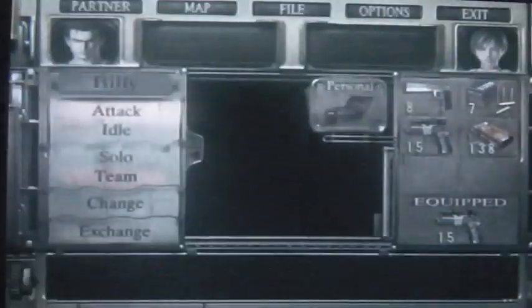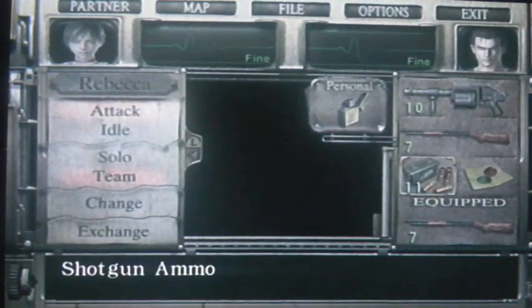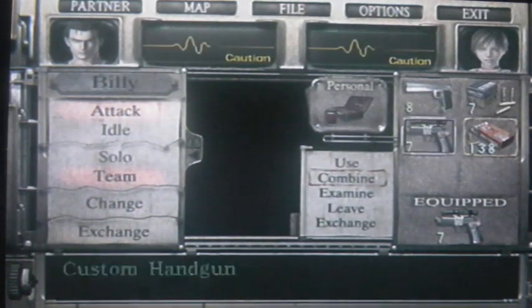Now for this bit I advise taking control of Rebecca because she's the weak character. Make sure both weapons are fully packed with ammo, because as soon as you open this door you're attacked by hunters. Just like that. We're both on caulking so that's pretty cool really.